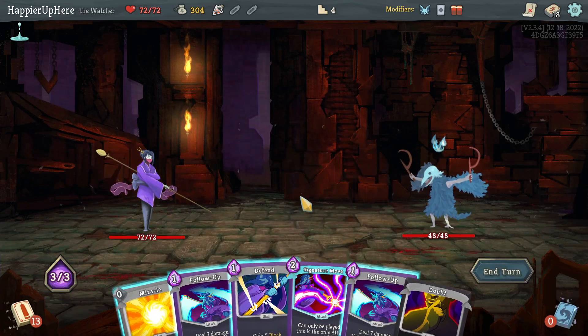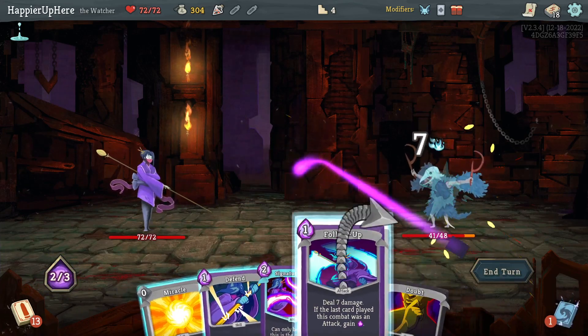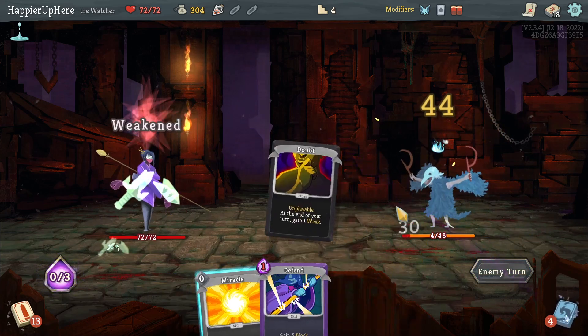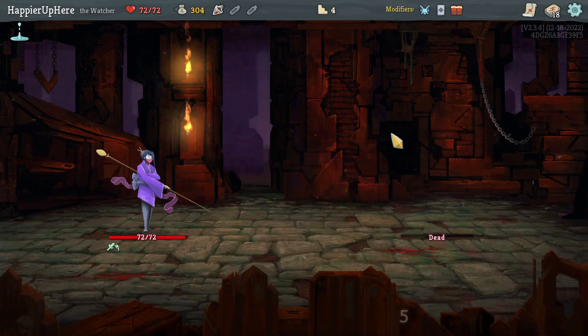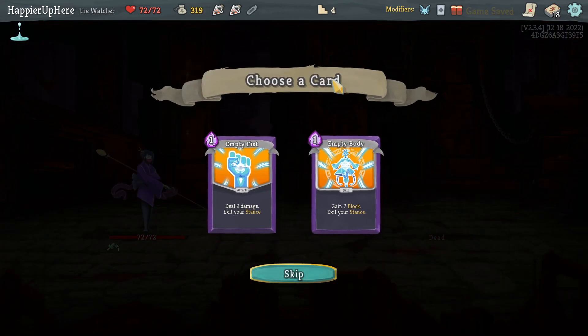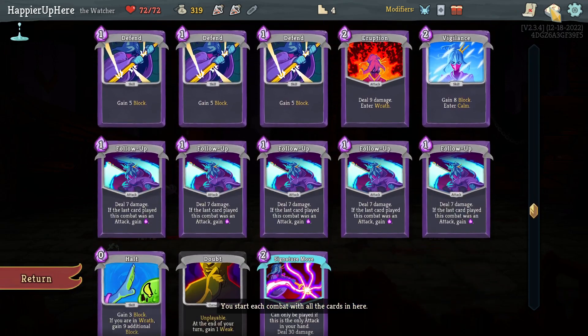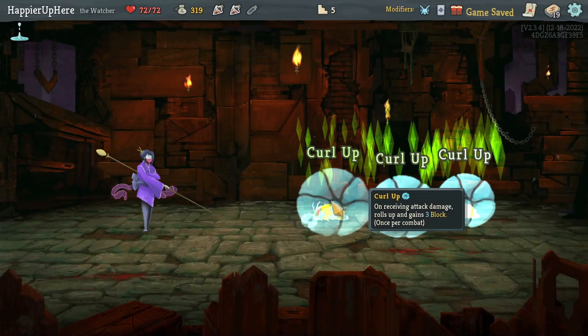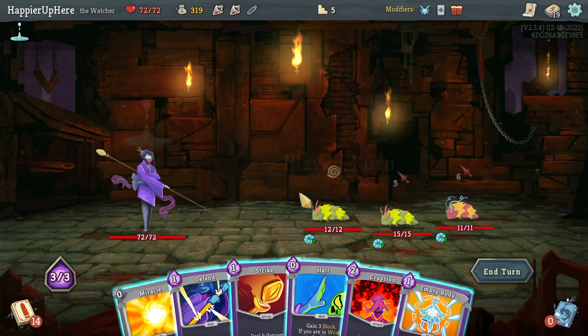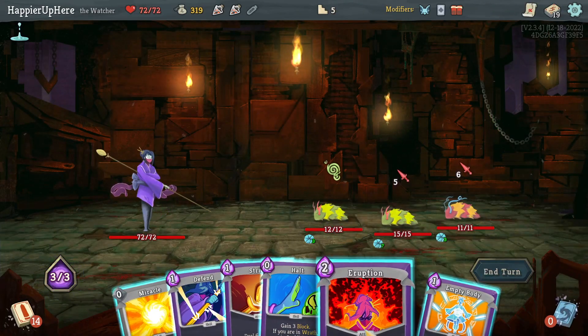Here I can do Follow-Up one, Follow-Up two, and then Signature Move — awesome. Any attack should kill next turn. Got another Strength Potion. Empty Fist or Empty Body — because I picked up so many attack cards I wonder if I should pick up a defensive card with Empty Body. Let's do that. Got the lace here; I have the Eruption, then Halt to be almost fully defended, and I can kill the backliner.